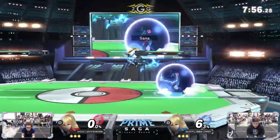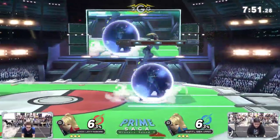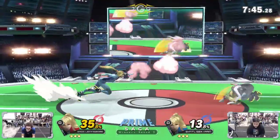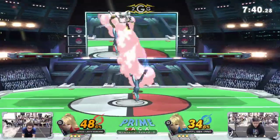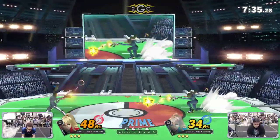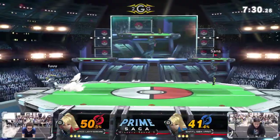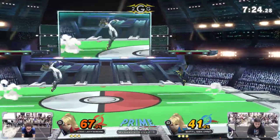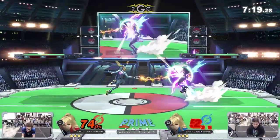One thing about Zero Suit that's really changed in this game is side-b being returned as a kill option and the new forward air being way easier to combo in this game. Yeah, definitely — in the neutral, using the rising forward air covers a lot of options. In terms of RPS, Zero Suits like to short hop to set up that neutral air, but that rising forward air is the counter to the delayed landing neutral air. We'll see how they navigate that RPS.